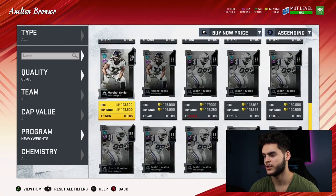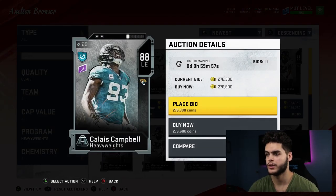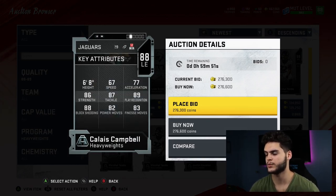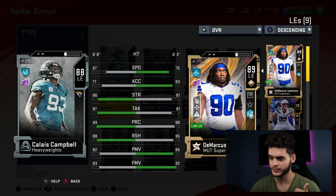Now looking at Calais Campbell — there are better ends in the game right now: Aaron Donald, Reggie White, DeMarcus Lawrence, Tyrell. Calais Campbell is 88 overall with the 'cancel out' chem. His stats are actually really good — he's six foot eight, 67 speed, 77 acceleration, so he's on the slower side, but he's a veteran. He's got 86 strength, 87 tackle, 89 play recognition, 88 block shed, 82 power move, and 83 finesse move. Comparing him to DeMarcus Lawrence, he stacks up really well.